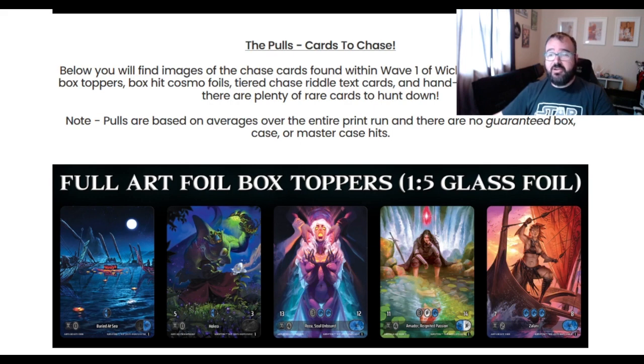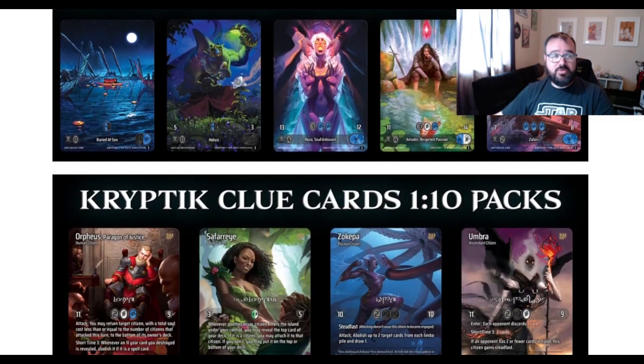The box toppers this time around are going to be all full arts, and one in five of the box toppers can be the shattered glass foil, which looks absolutely beautiful in person. These are what the box toppers are going to look like — all four full arts, no text.